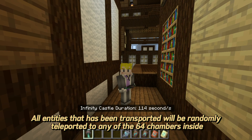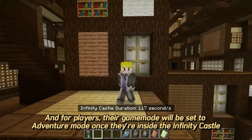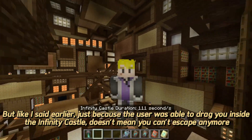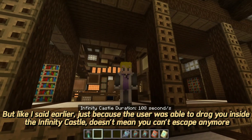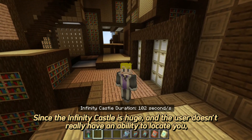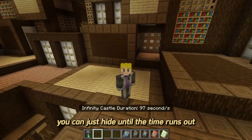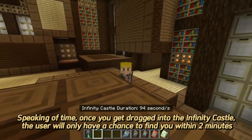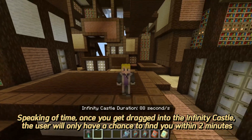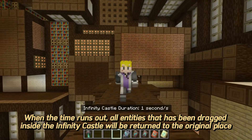All entities that have been transported will be randomly teleported to any of the 60 four-chambers inside. For players, their game mode will be set to adventure mode once they're inside the Infinity Castle. Just because the user dragged you inside doesn't mean you can't escape — since the castle is huge and the user can't really locate you, you can hide until the time runs out. Once dragged in, the user only has two minutes to find you, and when the time runs out all entities are returned to the original place.